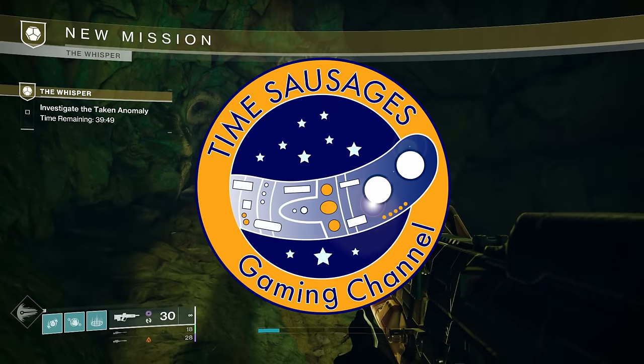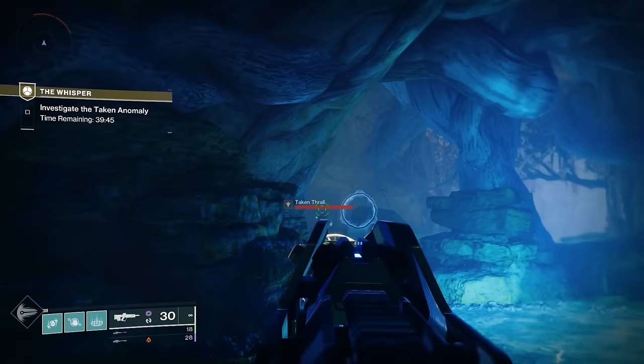Hello, my marvellous sausages. Now, there are glowing Vex cubes in the Whisper mission. That makes it a hell of a lot easier because jumping is a massive part of the Whisper mission.